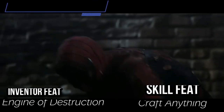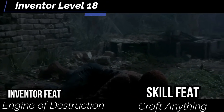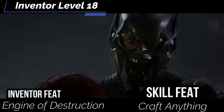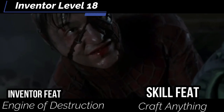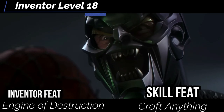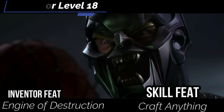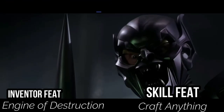At level 18, get the inventor feat engine of destruction: you can command your innovation instead of its normal actions — it strides only once, but strikes every foe within 30 feet with a +2 circumstance bonus to those attacks. Press your level pad and have it destroy everything in its path. For skill feat, get craft anything: as long as you have the appropriate crafting skill feat such as magical crafting for magical items and meet the item's level and proficiency requirement, you can ignore just about any other requirement. This means you can access all kinds of bombs with little or no requirements — fun and great for Green Goblin.